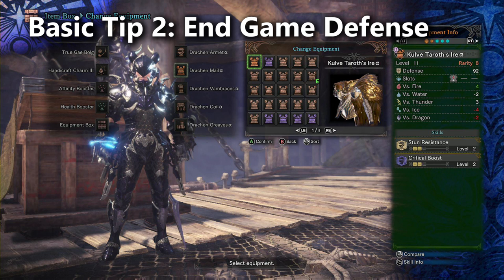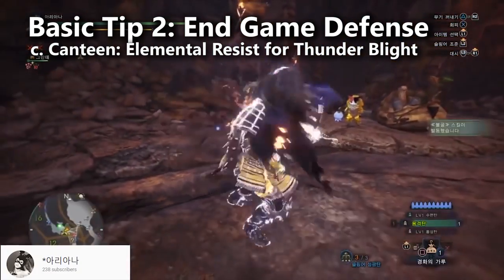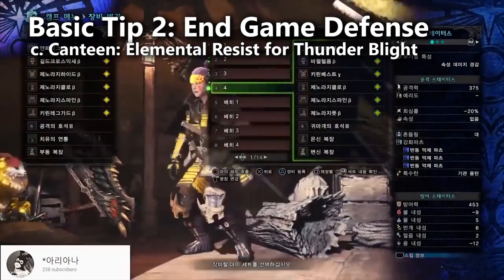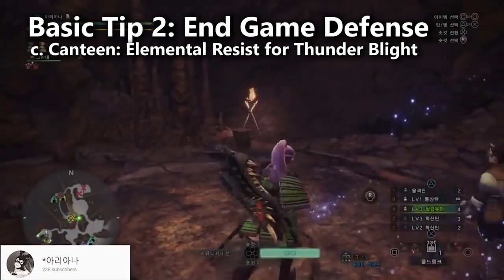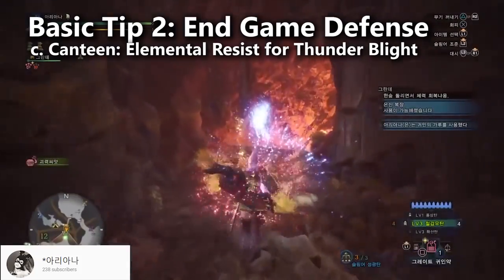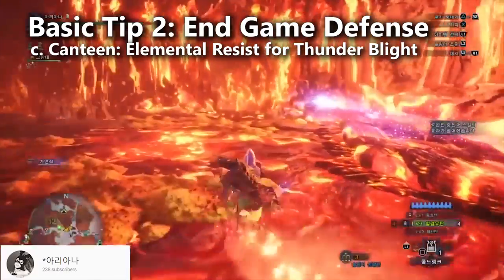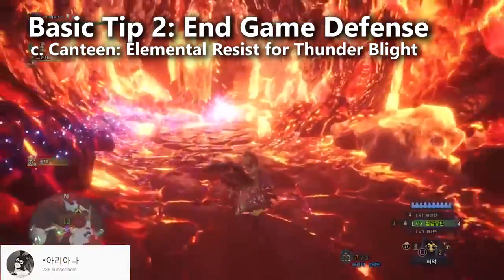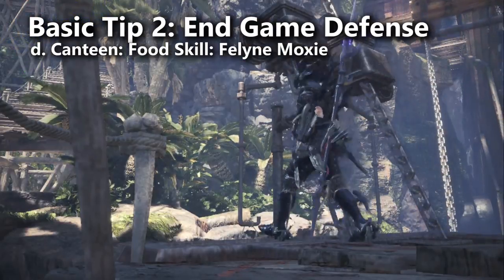We're still not done talking about defense. At the Canteen, you should consider eating Elemental Resistance to help deal with Thunder Blight. Having 20 or more resistance will make you immune. The reason you're avoiding Thunder Blight is because it allows you to be stunned more easily. If you completed your Stun Resistance with the Kulvaterroth Iyer, you don't really need to worry about Thunder Blight — but if you didn't, then you do. Either way, eating Elemental Resistance is going to help you with two of the Behemoth's most common damaging attacks: Meteor and Thunderbolt. When it comes to eating a food skill, you could try to go for Feline Moxie, which allows you to survive being one-shot by everything except Ecliptic Meteor.